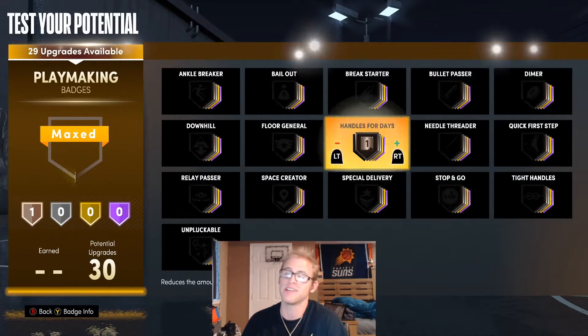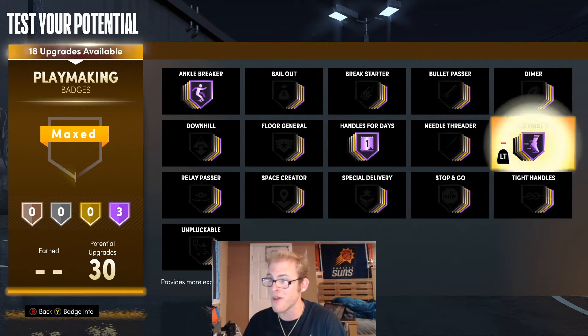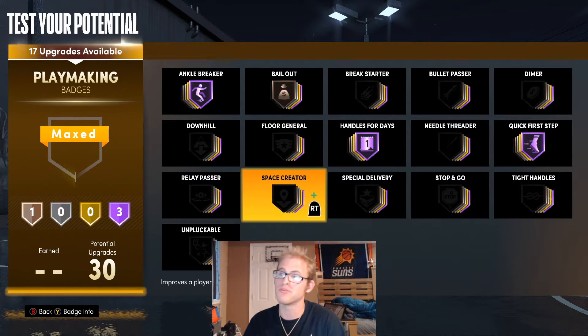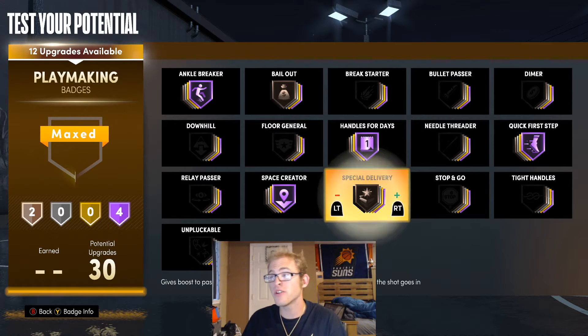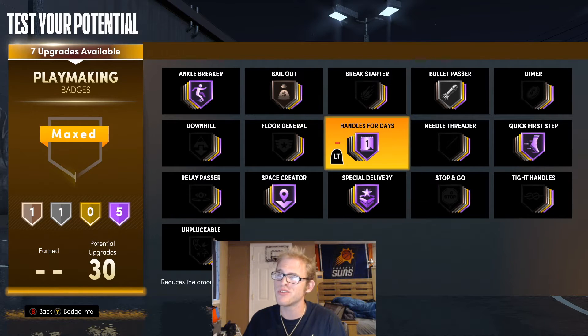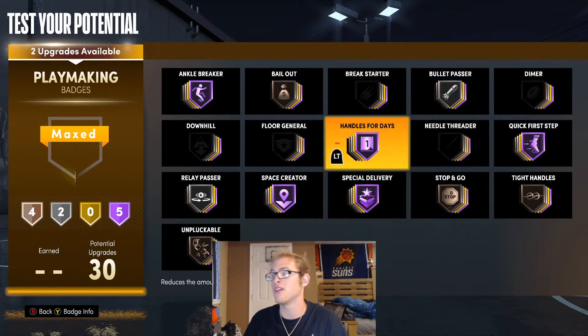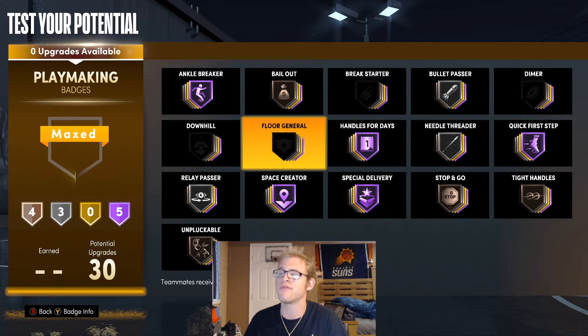For the playmaking badges, this is obviously Kyrie's best category. I would put Handles for Days on Hall of Fame, Ankle Breaker on Hall of Fame, and Quick First Step on Hall of Fame. I'd use Bailout probably just on bronze. I'd use Space Creator, and you can use Floor General if you want — with 30 playmaking badges you probably should, but you don't need to. Special Delivery will give us those crazy passes, so I'm going to use that along with Bullet Passer on silver. I'm also going to use Relay Passer, Stop and Go, Tight Handles, and Unpluckable all on bronze, and Needle Threader on silver.